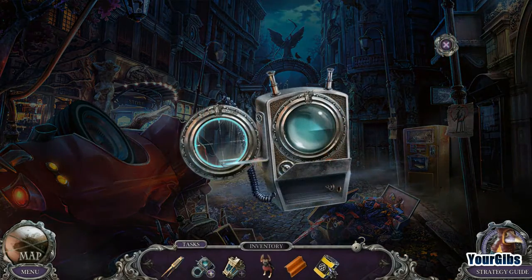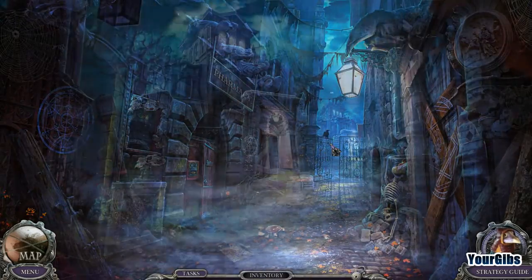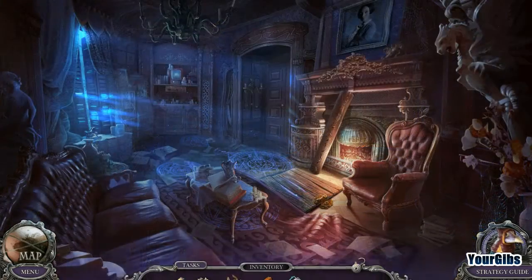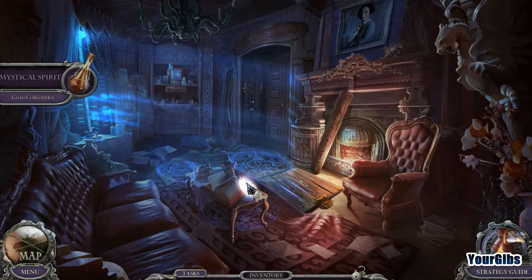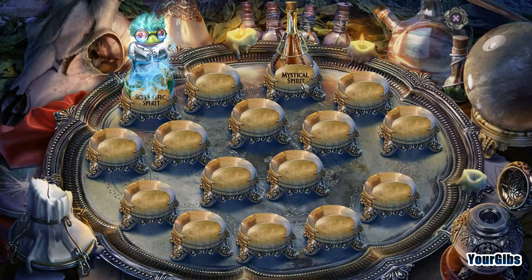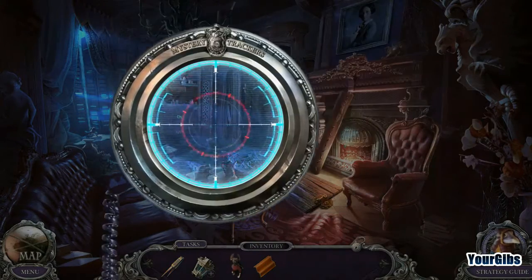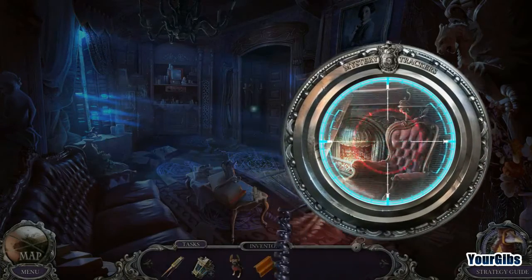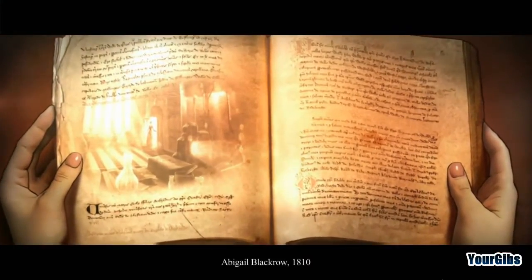We head to the vending machine and get a battery — exactly what we needed. We're charged up and ready to rock and roll! We find one of the collectibles — a mystical spirit frog. It sounds like someone's playing basketball in the background, or maybe it's just some funky beats.